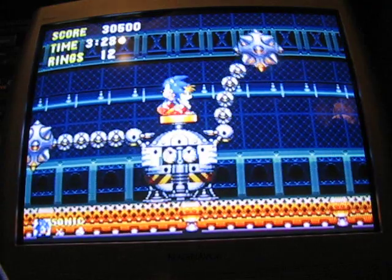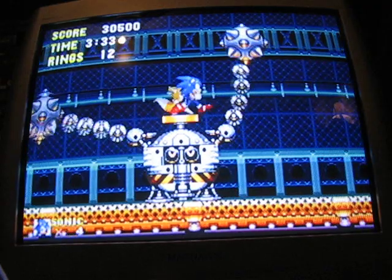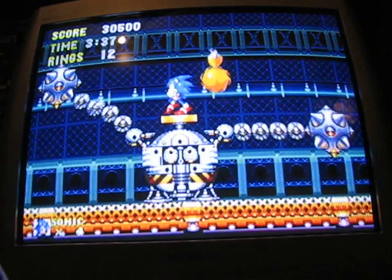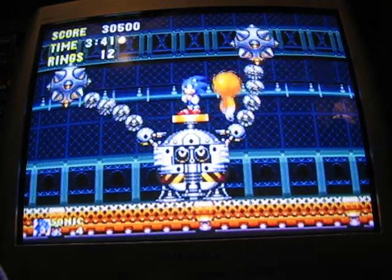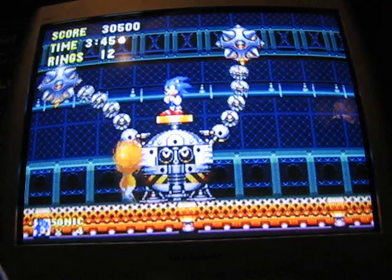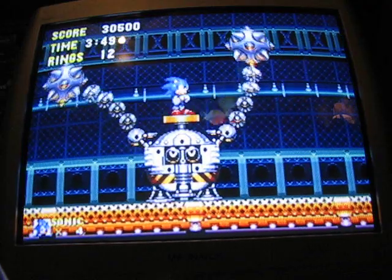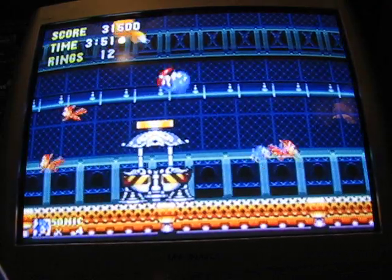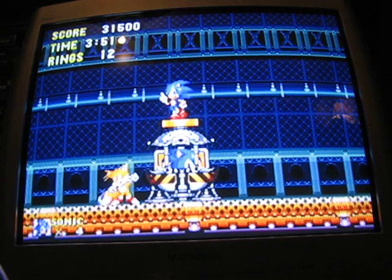Stand up here. When he's gonna swing, he'll wind up and flash — then move out of the way. The object is to get him to hit his own button. This is an extremely easy boss if you know how to do it. You can either move in the direction that it's coming, or the opposite direction — it doesn't matter. He's easy no matter what you do. That's act one.